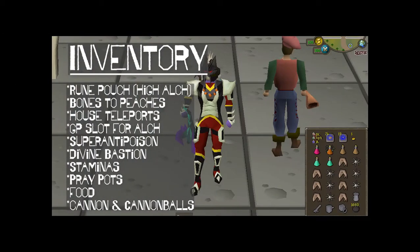For your inventory, you'll need Alchrums, Bones to Peaches, House Teles, Super Anti-Poison, Bastion Potion, Stamina Potion, Prayer Potion, Food, and Cannon.